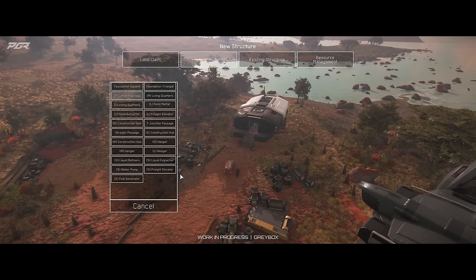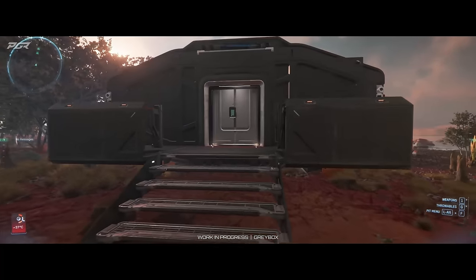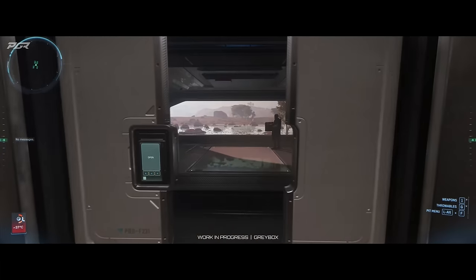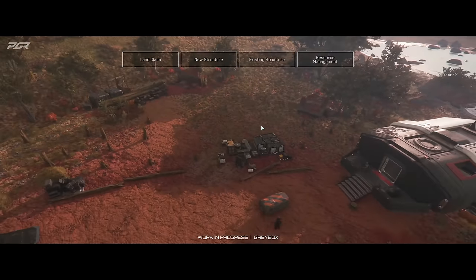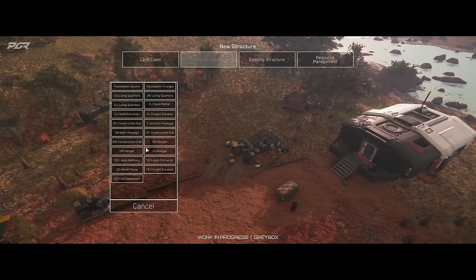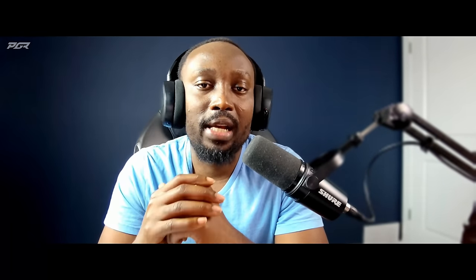Structures within your base are built via automated drones. Smaller drones can build certain small structures, but for the biggest ones you need bigger drones, which require bigger fabrication utilities — like the Star Lancer, which allows you to build medium-sized facilities, or the Pioneer, which allows you to build the biggest facilities. They also went into underground extractors — where you decide to build your base there could be resources underground that you can deploy extractors to harvest, including solids, liquids, and gas.